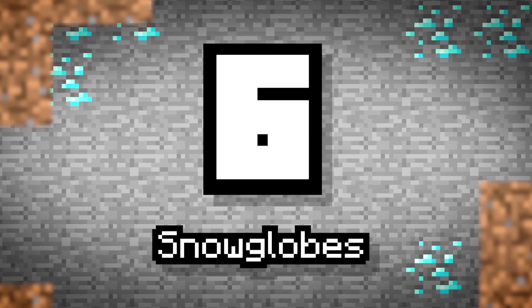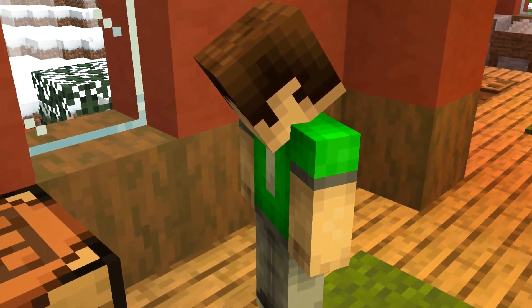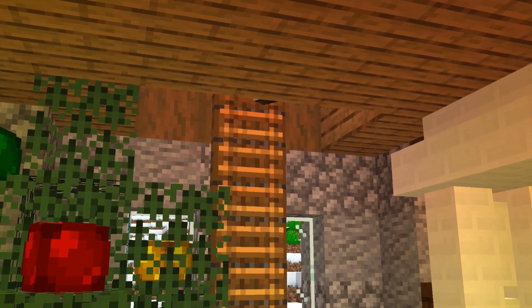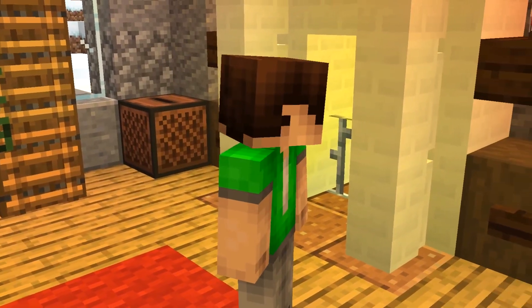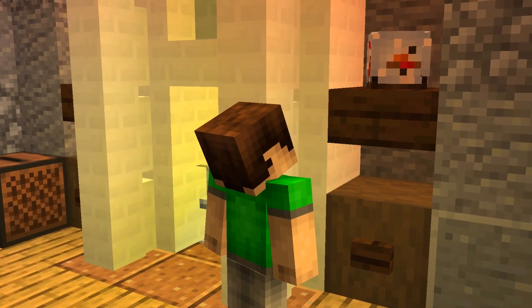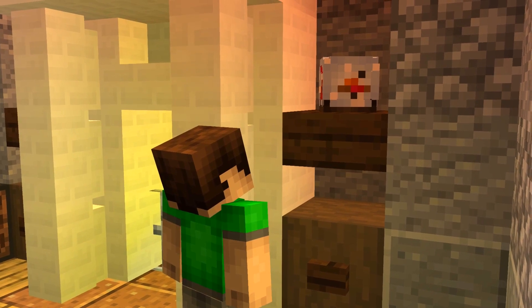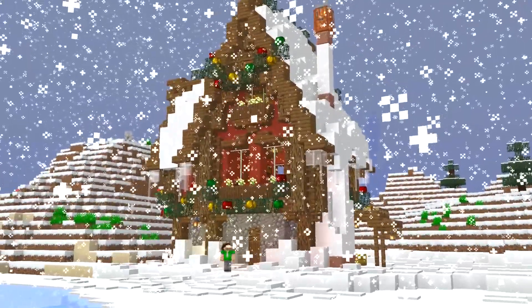Number 6: Snow Globes. If you've never been given one of these before, then you need to grab one soon. Snow globes are great fun and are special items for encapsulating the feeling of Christmas. Items with animations in Minecraft are far and few between, but wouldn't it be awesome if we had a snow globe block? You could right-click to turn it upside down and watch the snow fall, and even craft snow globes with different base blocks to change the biome displayed inside.